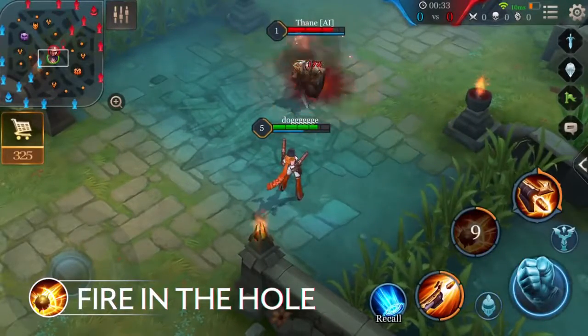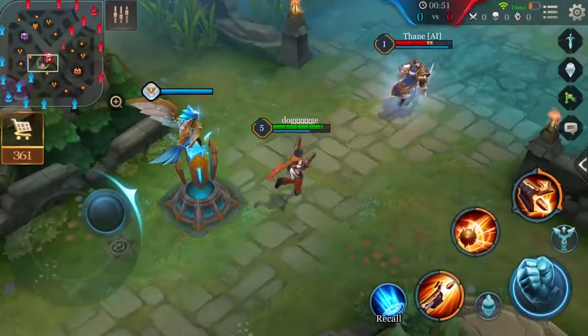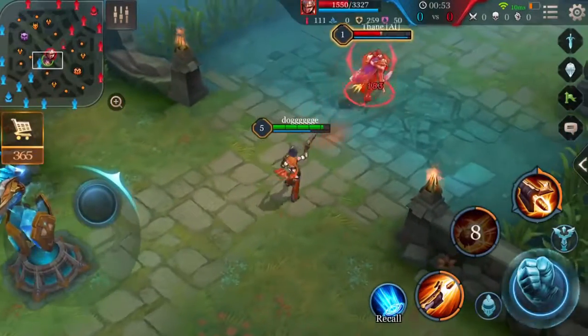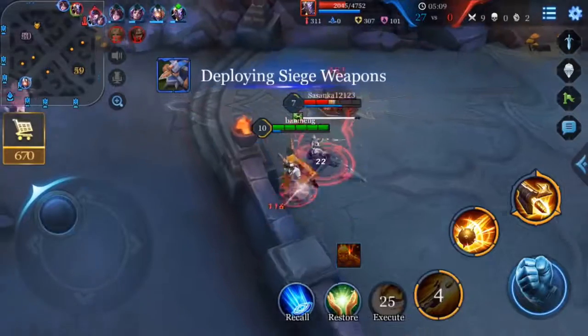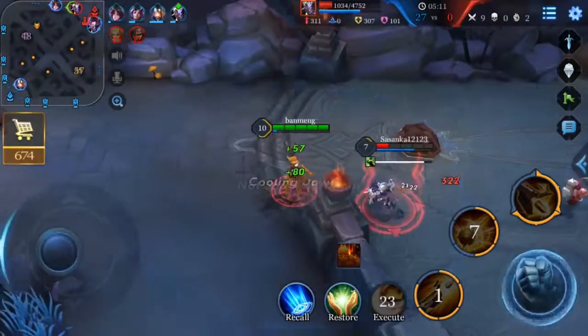Second ability, Fire in the Hole. Violet throws grenades at enemies in range, dealing AOE damage and slowing them. This skill has a small radius and is best to be comboed with Tactical Fire.